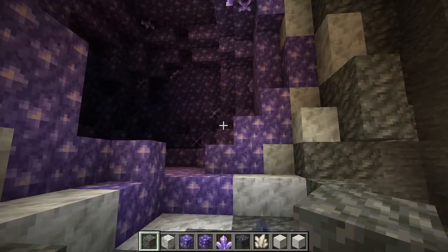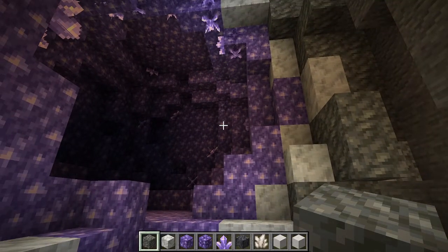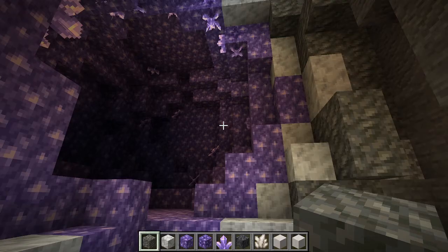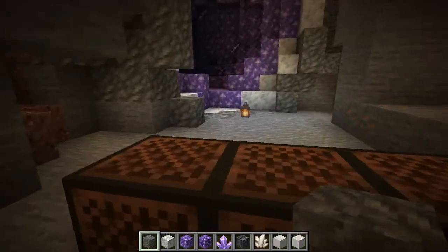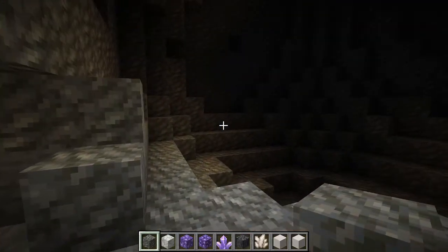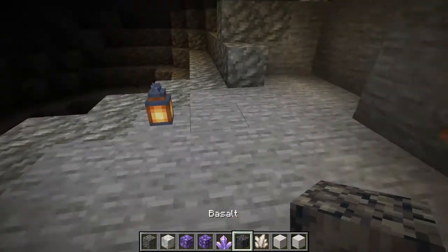Amethyst geodes are very commonly found in Brazil, and they're found inside old basalt flows. You'd have lava that flowed out, and gas bubbles get trapped as the lava cools and turns solid. Inside those cavities is what becomes the geode. So let's simulate that — we'll get rid of everything except our outer layer, which would be basalt in real life.